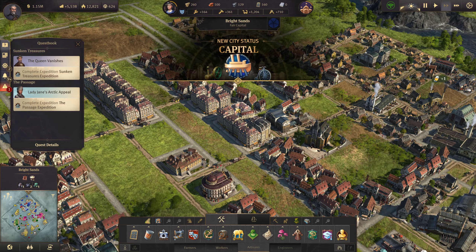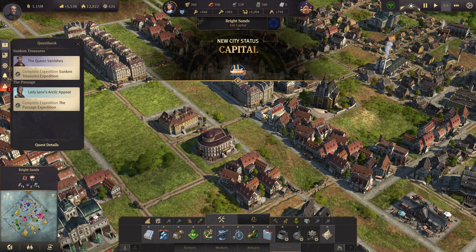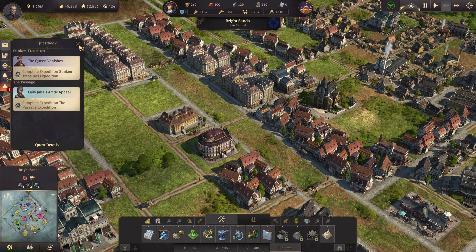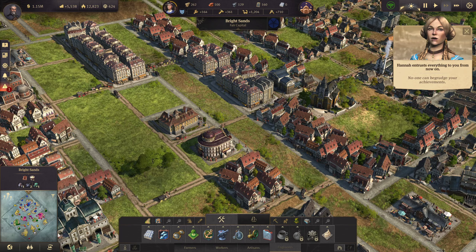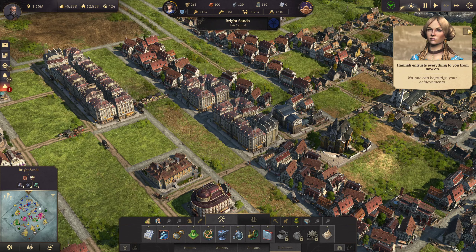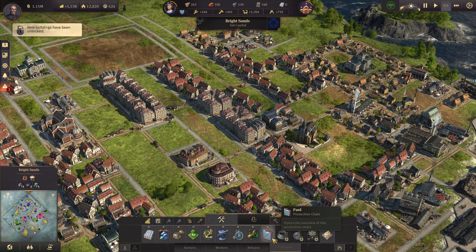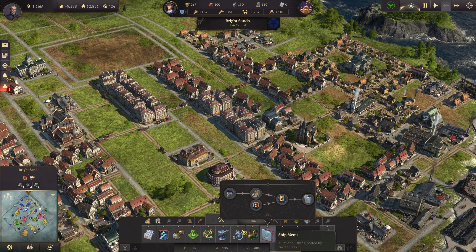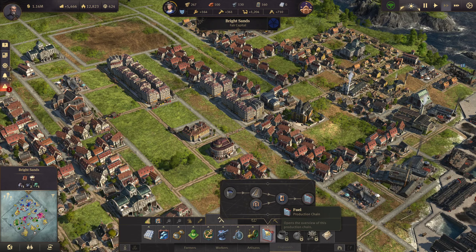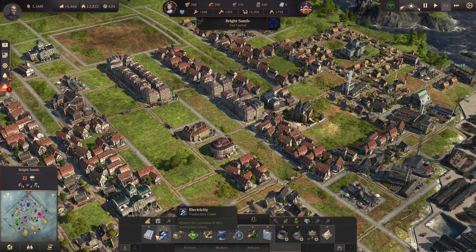We are now a capital! No follow-up. No one can begrudge your achievements. She now entrusts everything to us. New buildings have been unlocked. We have unlocked tractors — I'm so happy, I love tractors. We have unlocked tractors, penny farthings, and all this.